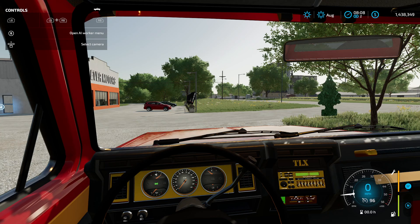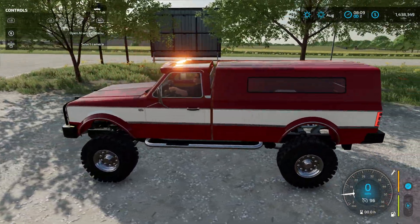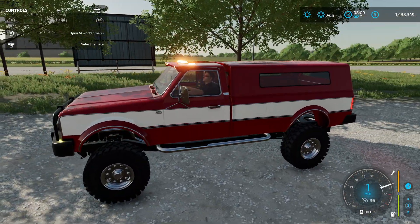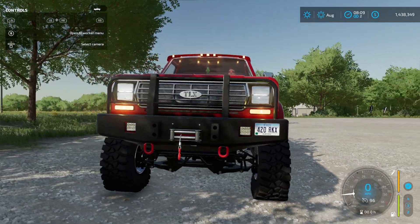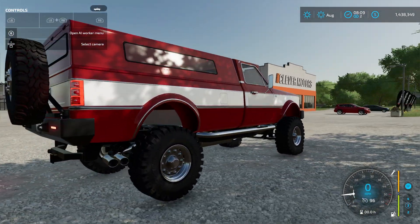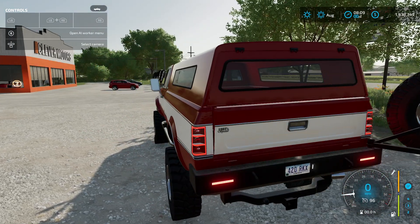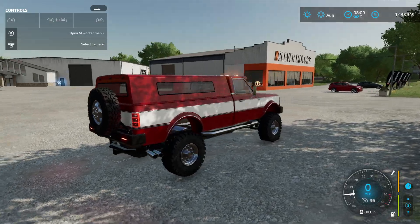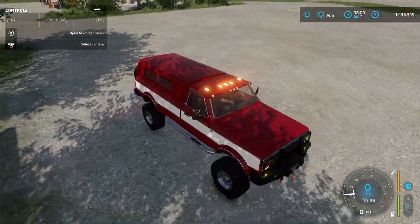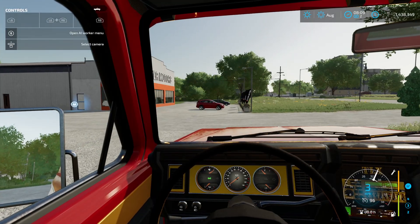Hello everyone, welcome back. So we're going to be playing some more Farming Simulator. I just bought this truck, a TLX 1982 Special. I got a top on it, and I also got the special back, so I can have that and open the top up. I got a top up. I might take the top off and just have it as a normal truck, but yeah, that's kind of it to the truck.